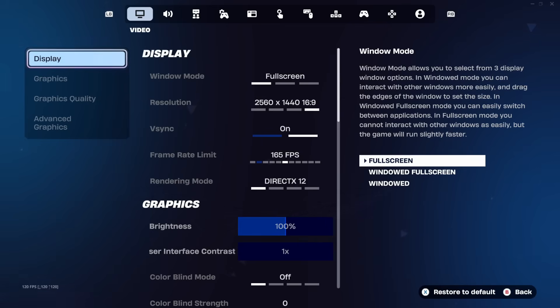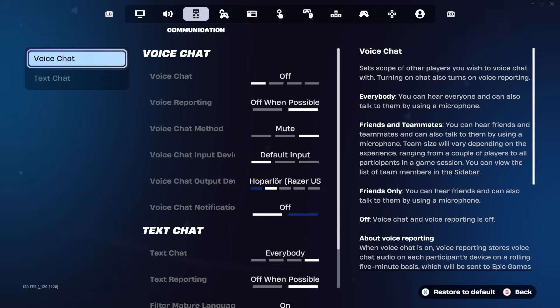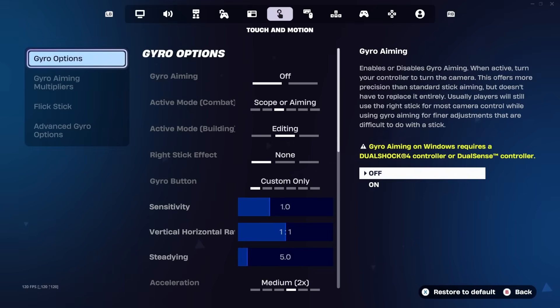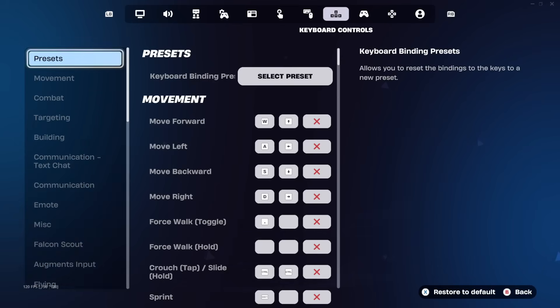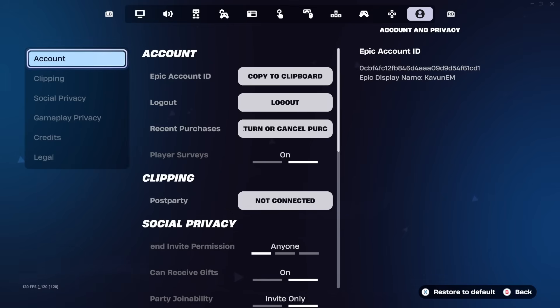Inside Settings, look at the icons along the top of the screen. You're currently in the Video tab. Move to the right and you'll pass through Audio, Communication, Game, Game UI, Touch and Motion, Mouse and Keyboard, Keyboard Controls, Controller, Controller Mapping, and at the very right side you'll find the tab called Account and Privacy. Go ahead and make your way into that tab.